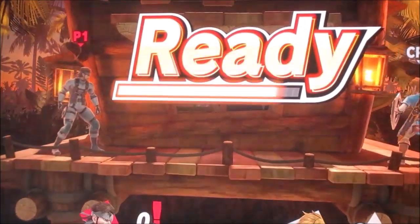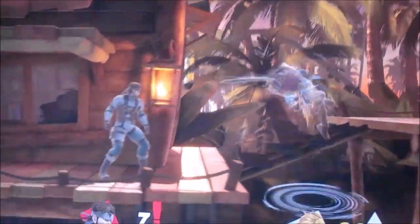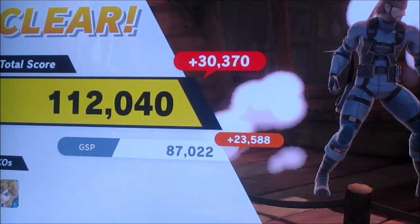Round 4 is Link. Obviously his main weapon is the sword, although he does also have bombs and a bow. There's round 4 cleared — this is going very quickly in general. There were a few slightly slower battles, but overall very quickly.